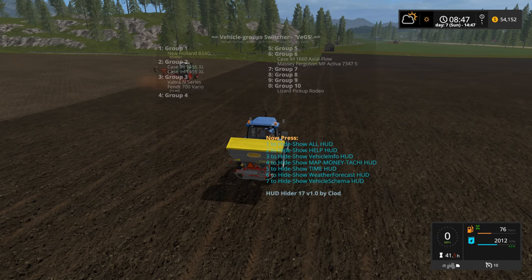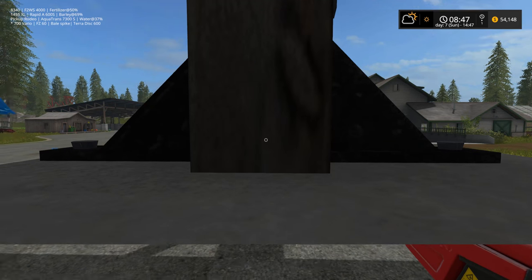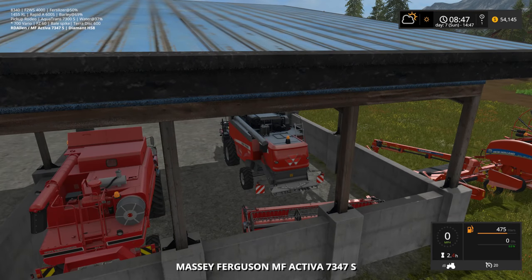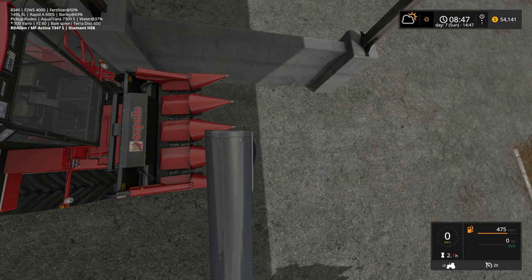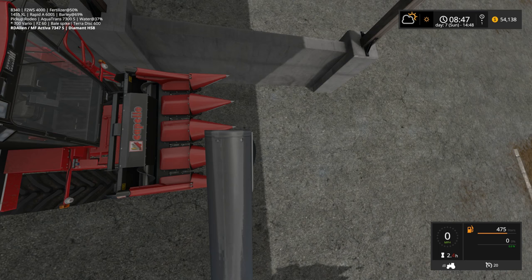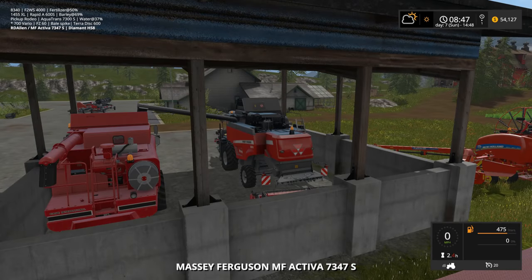If we head over to a combine, Drive Control also has a pipe cam. Once the pipe is open, hold down the Right Alt key and you get a pipe cam view so you can see if your pipe is over a trailer. This is supposed to work for choppers as well, and even wood chippers from what I read in the description. Just hold down Right Alt and it switches to the pipe camera — useful when unloading to make sure you're actually over a trailer.